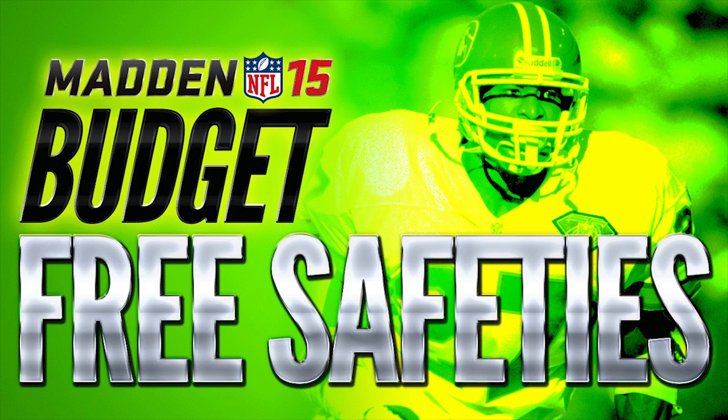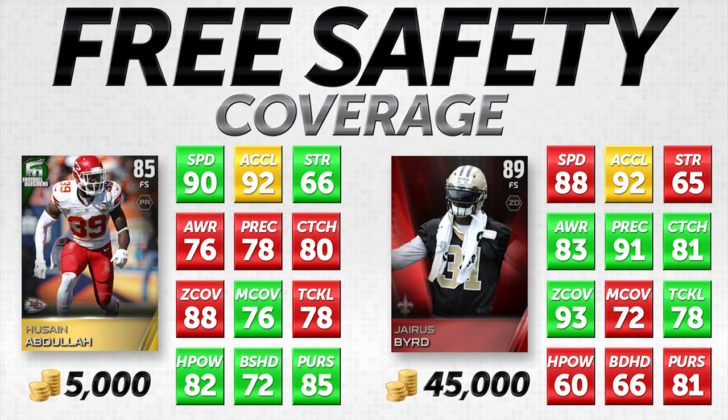The position we're looking at today is free safety. The first thing we need to look at, as we do on every episode, is the actual attributes we're going to be comparing. We have a lot of them for safety: speed, acceleration, strength, awareness, play recognition, catching, zone coverage, man coverage, tackling, hit power, block shed, and pursuit. I decided to break these up into three different categories: a coverage free safety, a hit power free safety, and a user-controlled free safety.